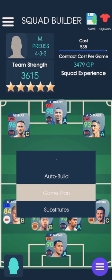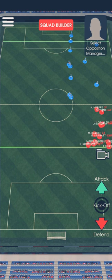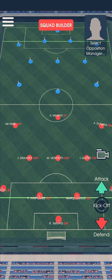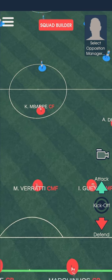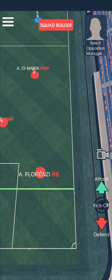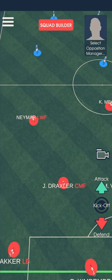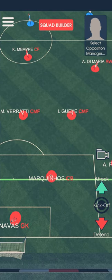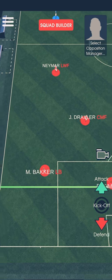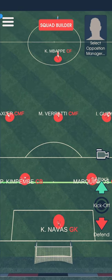Let's check the game plan. Let's go to the game plan here. The opposition team is 4-3-3, and at kickoff my team is also 4-3-3. Every player is in position: Florenzi, Demaria, Mbappe, Neymar, Draxler, Verratti, Gueye, Marquinhos, Kimpembe, Becker, and Navas.